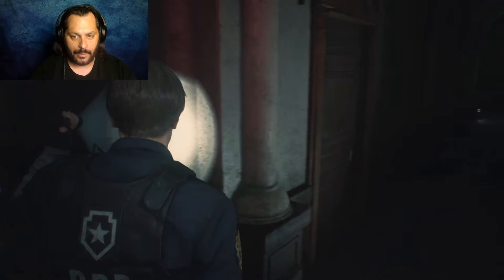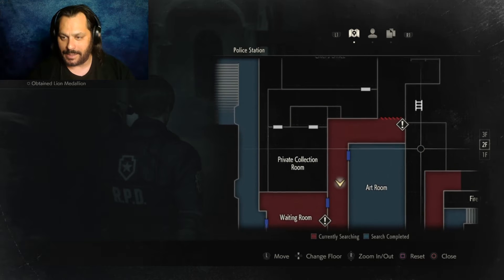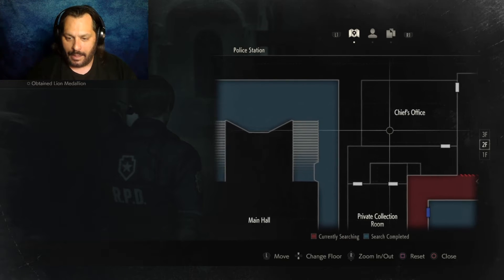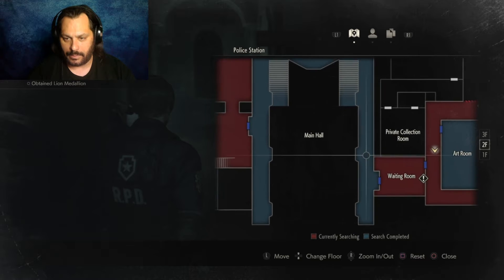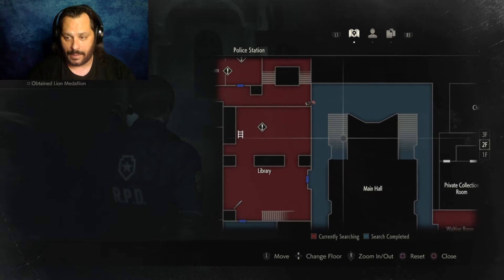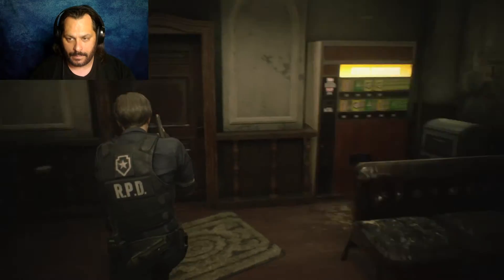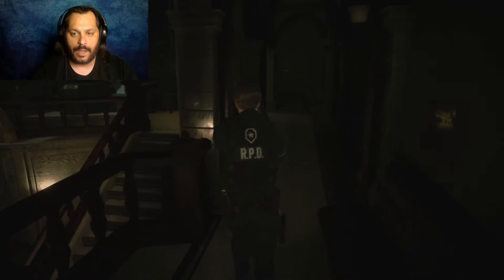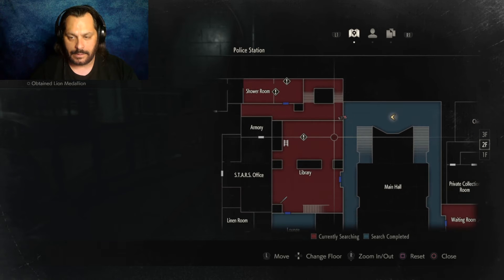Okay, I can't get anywhere here without the handle. Map again — I'm gonna just continuously check this map. This tells me I still need to explore some stuff in here but I don't see anything to explore. So go through the waiting room, come around, go back to the library. This is the safe room — you can't hurt me in here, I'm a radical party dude. Library's on the other side of this.